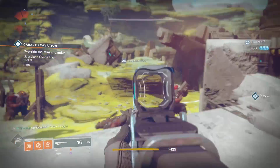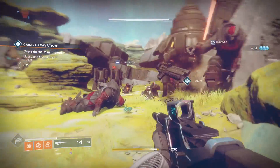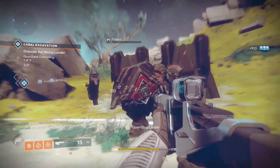The difference that this aim assist value has on the weapons is very hard to put into words — you really have to experience how each weapon feels individually. Just know that this essentially means the Purpose will stick to enemies a little bit better, and thus you will have an easier time aiming with the Purpose than with the Nameless Midnight.